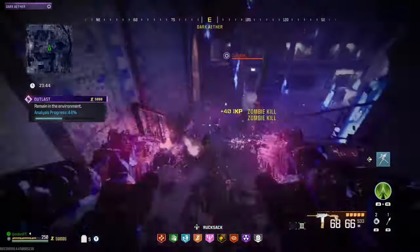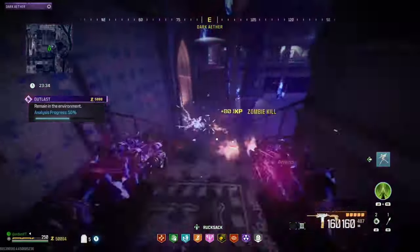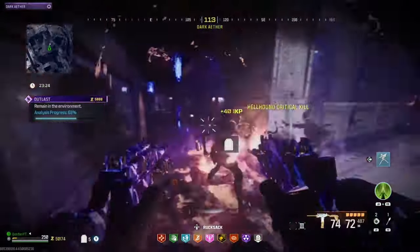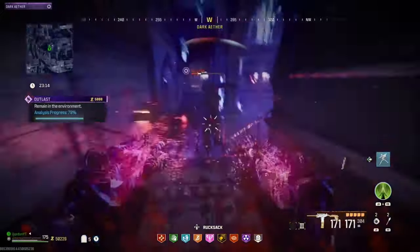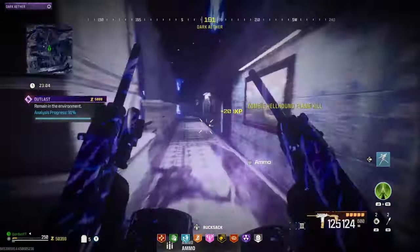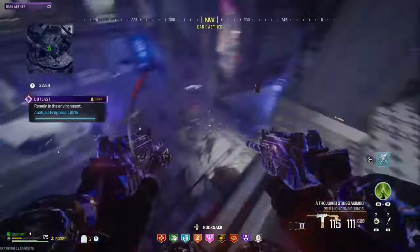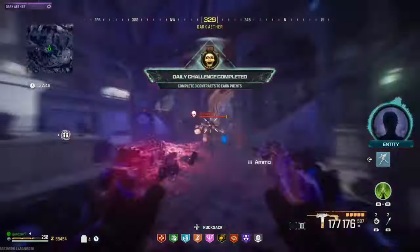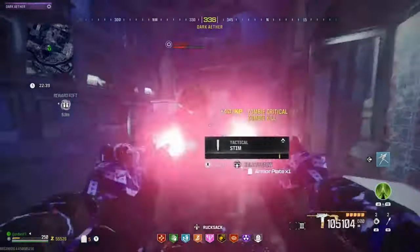Bear in mind zombies will come from the side of you as well, so keep an eye on that. Keep killing them on the stairs, then when they come to the side kill those off, run around the room a bit more, run back up a different staircase, kill a few more, and jump over the balconies. There are loads of ways to do this — the main thing is you just keep moving until the contract is over. Once done, go to your rewards rift and then move on to the next contract.